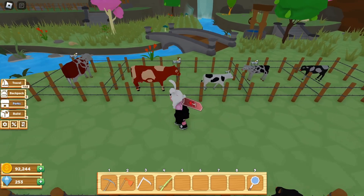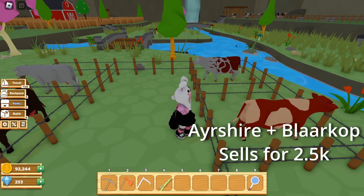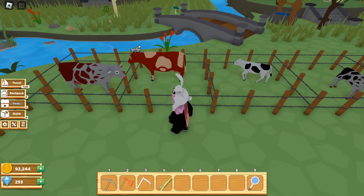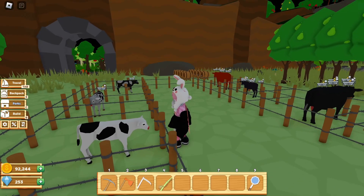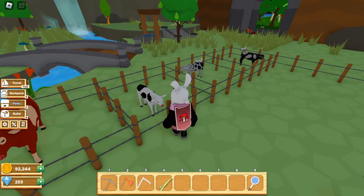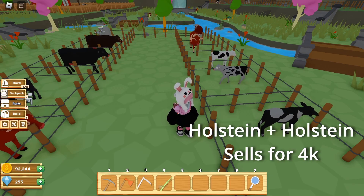Next, we're going to talk about this one — I believe it got a name change, the Gurnsey. This cow you can breed by using Irishire and Blarkop together. The next cow is the Holstein cow, which you can get by using two Blarkops. They're one of my favorites — they're like the classic black and white cow you know. The last cow is the Shetland cow, which you need to breed two Holstein cows together to get.